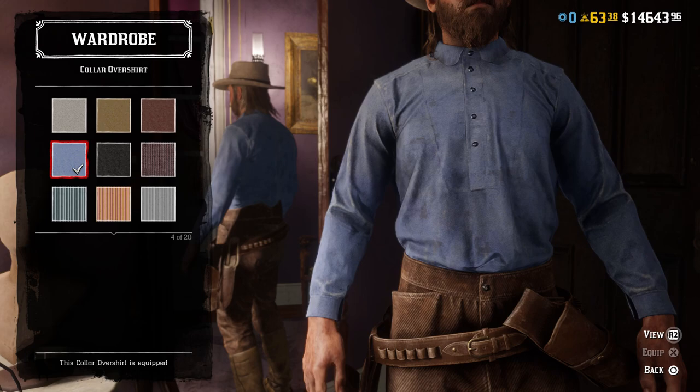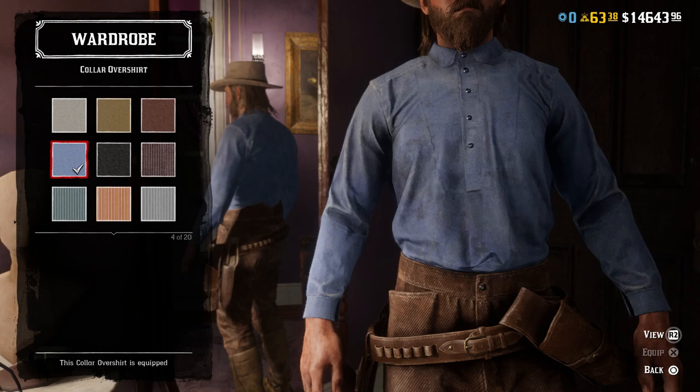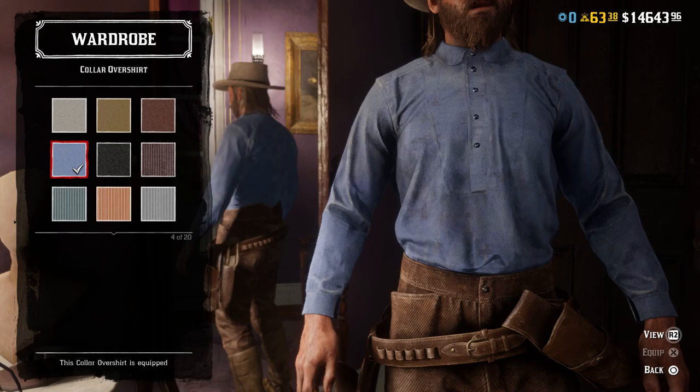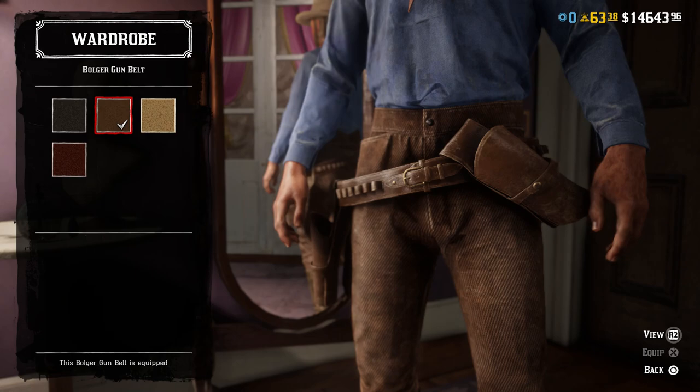For the shirt, I went with the collar over shirt in the blue variant. There is an everyday shirt that works for it, and actually quite a few light blue options work. But I think this one works best because looking at pictures of the outfit, the buttons didn't appear to go all the way down. Plus this one has a bit more dirtiness to it, which definitely looks more like what he wears in the movie.